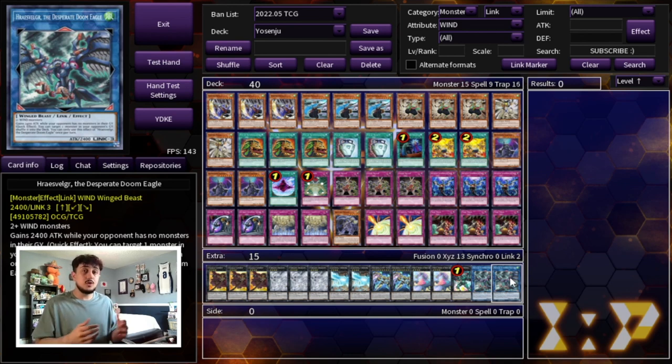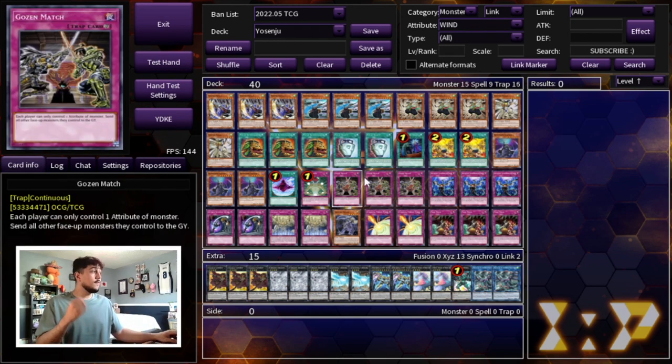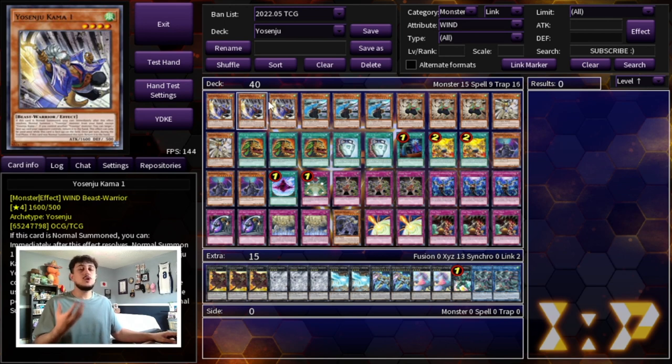For the side deck, Gozen Match isn't great into Tearlaments so you'll want to side it out. You should max out on three DD Crow and three Soul Drain because Soul Drain is insanely powerful against that matchup. You're not focused on OTKing your opponent so you can also play cards like Lava Golem, Wing Dragon, or Borrelsword Sphere Mode to break boards when forced to go second against Spright. Board breakers like those — Sphere Mode, Lava Golem, DD Crow, Soul Drain — are really important inclusions for the side deck.